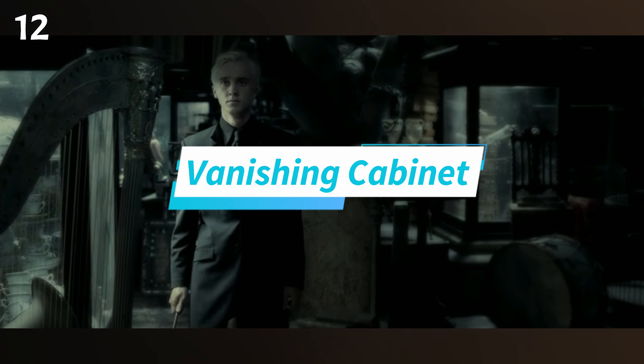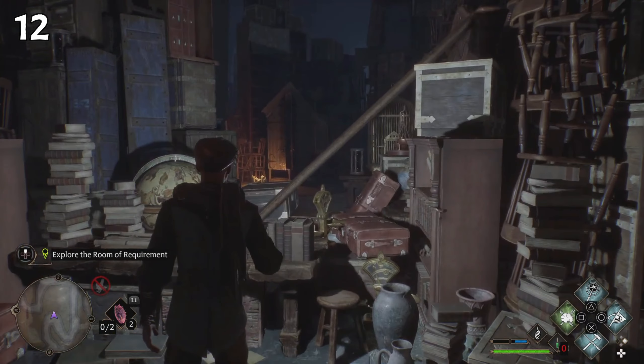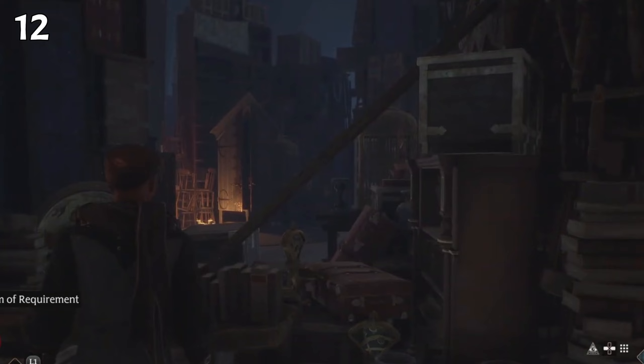The Vanishing Cabinet can be seen in the Half-Blood Prince — Draco Malfoy uses it a number of times and it was used to smuggle Death Eaters into Hogwarts. During the mission in which we discover the Room of Requirement, we actually get to see it stashed behind some furniture. Another cool Half-Blood Prince easter egg.